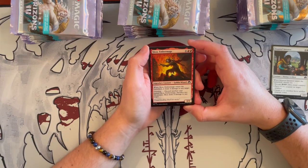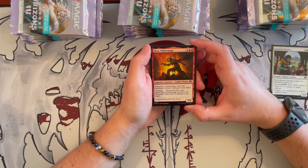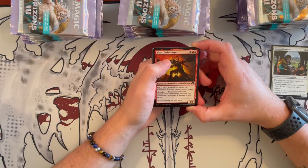Then we have Skoa, Ember Mage. It's a 4/4 Goblin Wizard that costs 6, so it's quite expensive. Whenever it enters the battlefield, it deals 4 damage to any target. Discard another card named Skoa, Ember Mage — it sacrifices 2 mountains and deals 2 damage to any target.